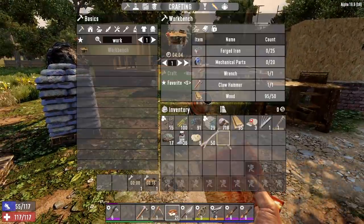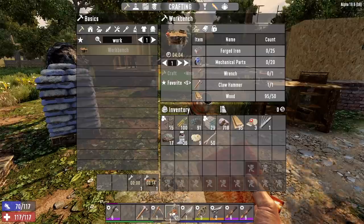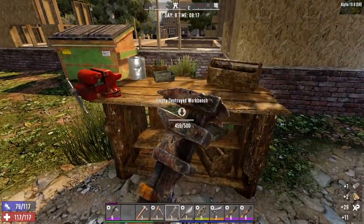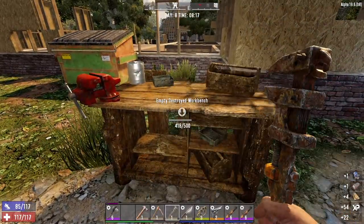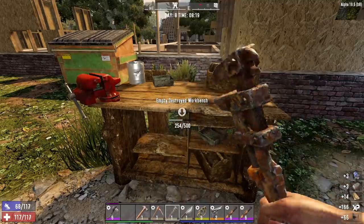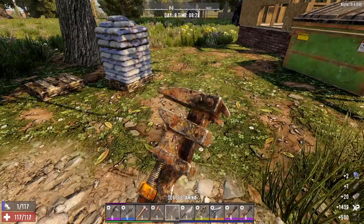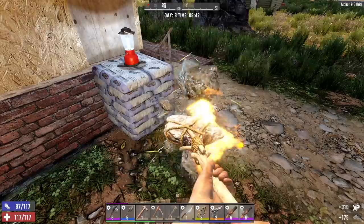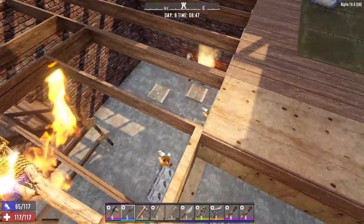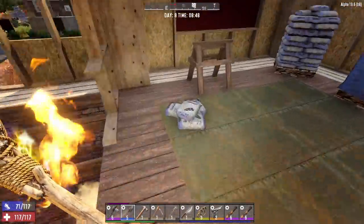Let's take apart this workbench and this cement mixer - neither of them work. We'll dig up this cement; there's also some cement around the front side of this building. We'll get down into the POI, to the meat and potatoes, to the reason why we're here in the first place. We're waking up zombies - that's fine, let them come get some.